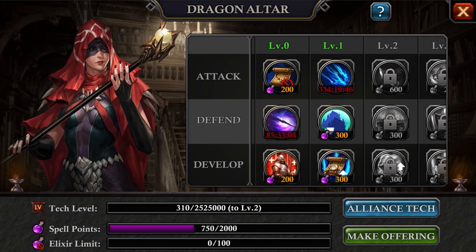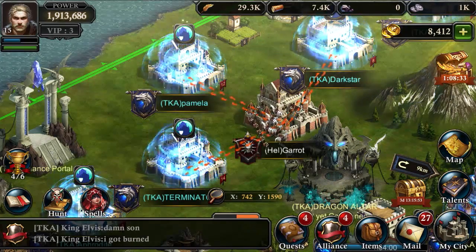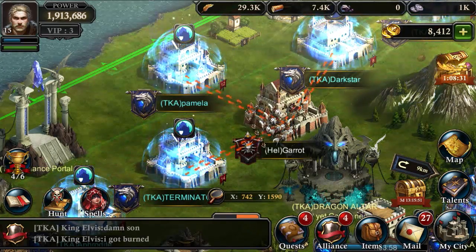If your alliance is caught off guard by an attack and you need blanket protection — BAM! She can cast an instant peace shield for all of your allies.